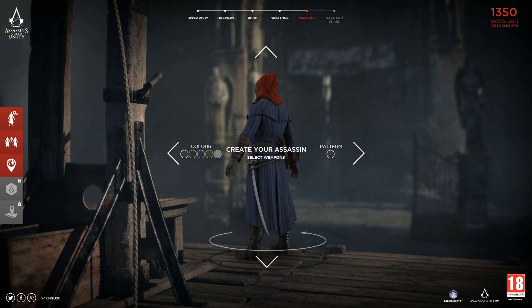Sometimes you'll have a mix between two colours, sometimes it'll just be a flat colour, and you can also choose to have a pattern or no pattern. The weapons give you either a mace and a pistol or a sword and a pistol, and that changes what the sash looks like. You can also change the colour on that as well.